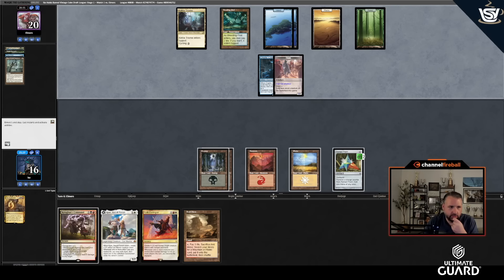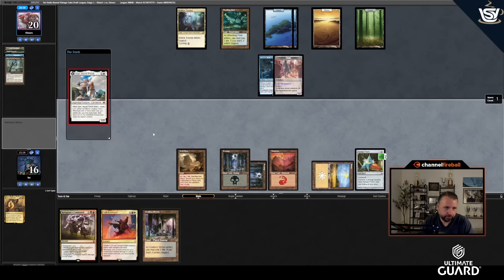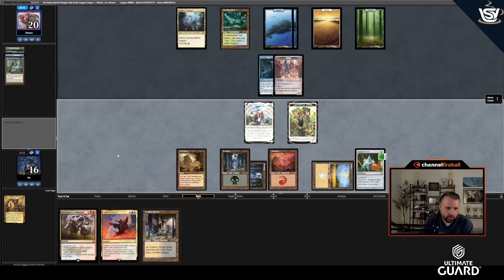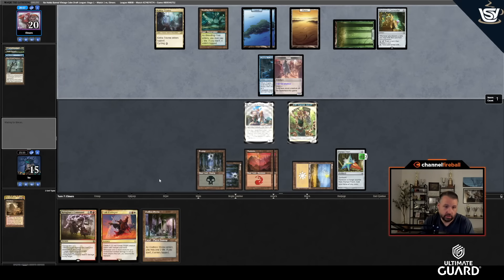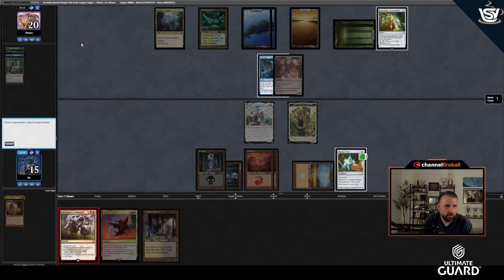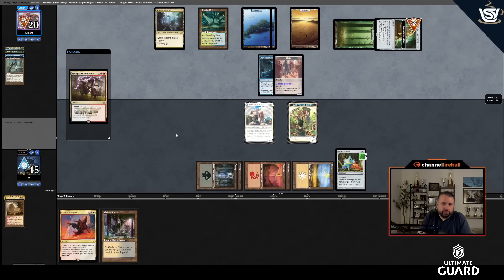I'll play A-Johnny and pass. The 4th Yorion tokens are red and white — pretty nice. I don't think they know they can bounce Cryptic Coat — weird play. I'll get a Mountain via Ragavan; Kolaghan's Command: target player discards, destroy target artifact. Discard and I'll destroy the Currency Converter. They can use it in response but they'll still end up with one card in hand. Crazy for them not to pick up the Coat two turns ago.